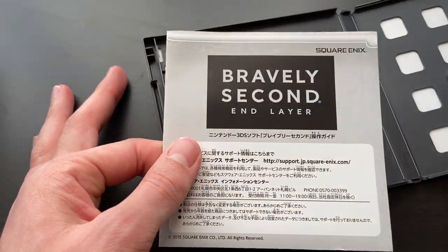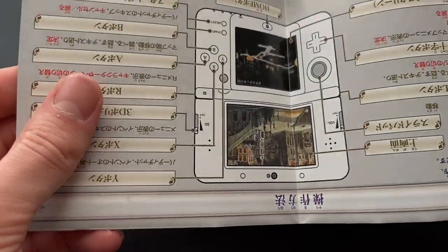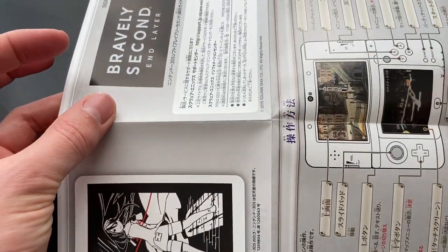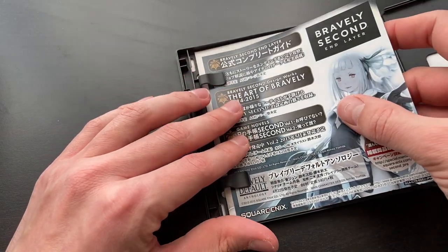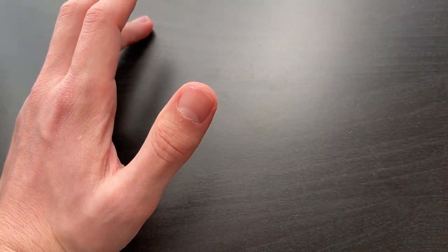There are some codes here — if you're part of the Square Enix club, go ahead and use them. I have no problem. What does this unfold out to? I thought it'd be a cool poster, but it's just a lot of information — nothing wrong with that. Even in the 3DS era, there are still some cool inserts, no manual, but at least there's some cool printed material.